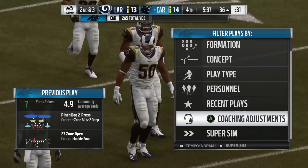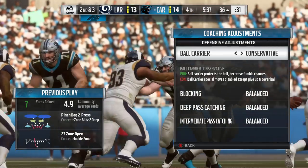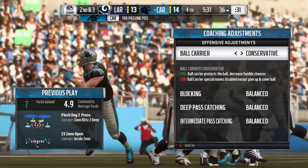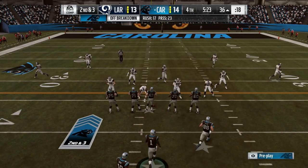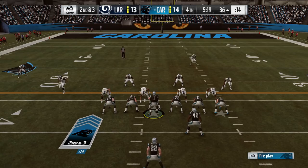The third thing is going to be coaching adjustments. A lot of guys forget that these are even in the game, but the first one on offense — the ball carrier — turn it to conservative. It protects the ball. It makes it so you can't make quite as many skill moves, but you're going to fumble a lot less.